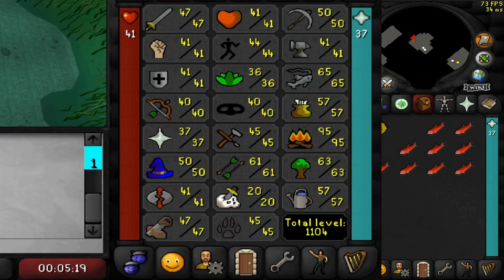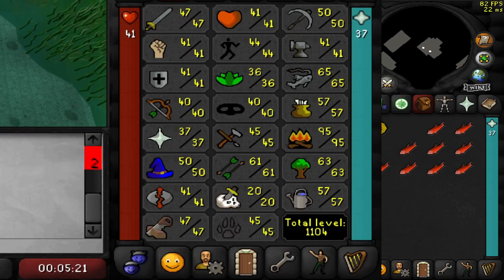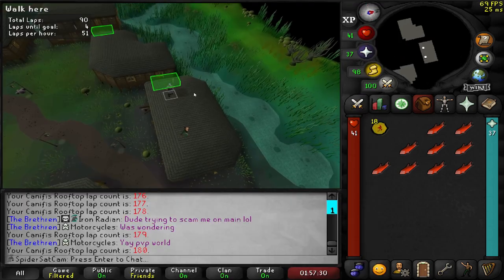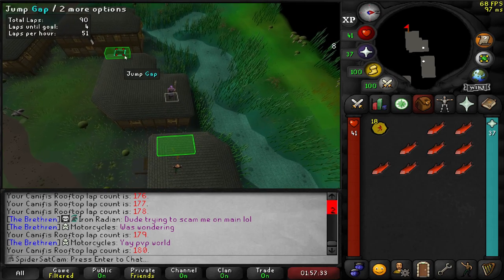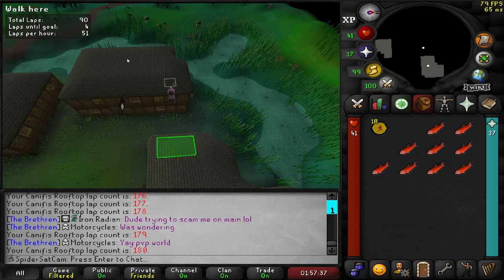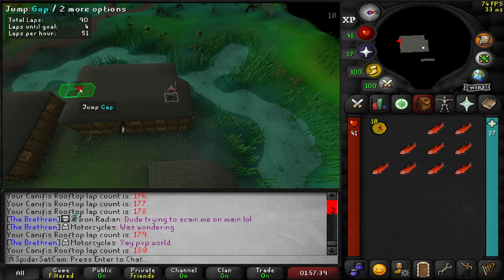These were my stats when I died. Two clanmates made a Hardcore at the same time as you saw in the first video - one DCed at Wintertodt, and I was the first one to die out of them. So what does this mean for the series? Absolutely nothing. We're still going to be going for Grandmaster, we're just not going to have the little red icon next to our name. Let's go.